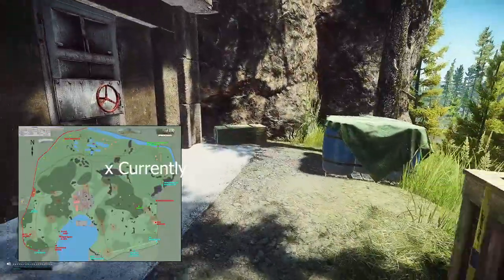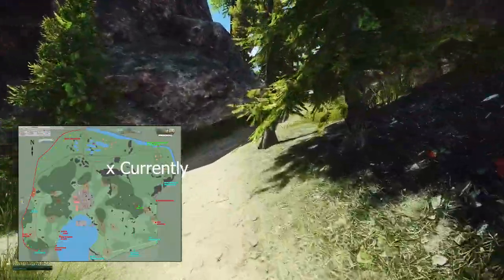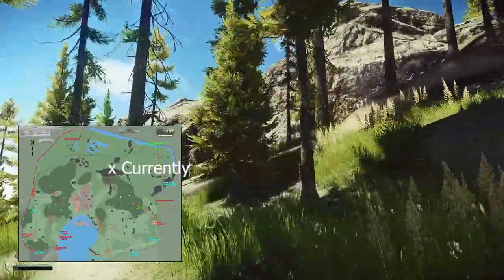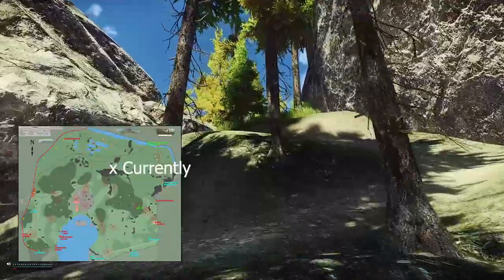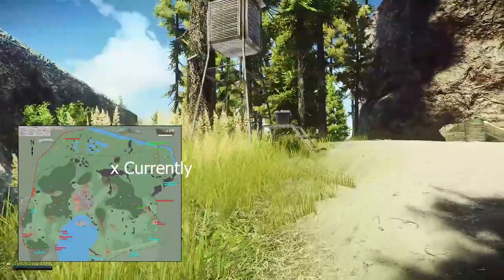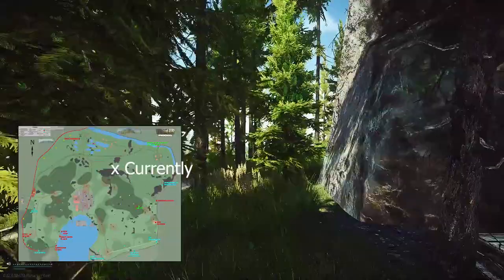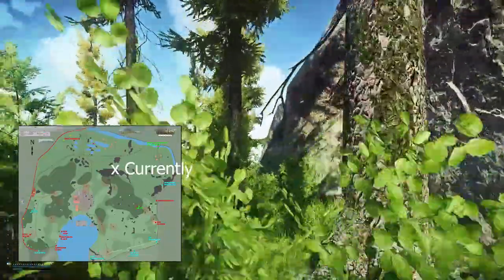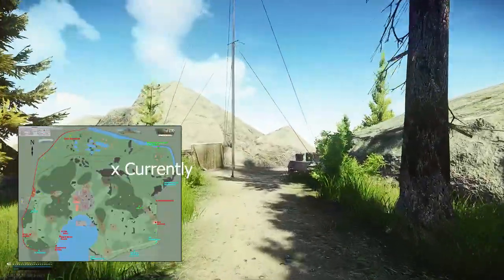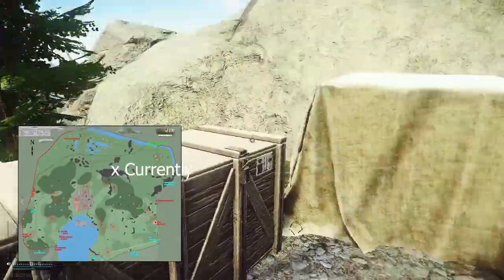Follow this path and close to the mountain you have a small loot spot with wooden crates — sometimes good stuff is laying around. Follow the path and it will bring you to the new spot. You can go over here, it's quite easy. You have a tech box and a wooden crate to loot. Just follow and stick to the mountain and it will bring you right here.